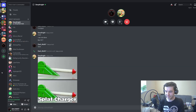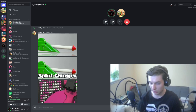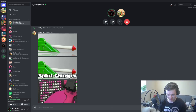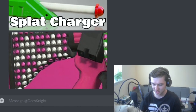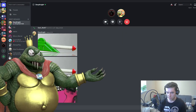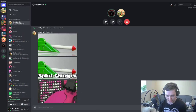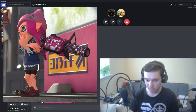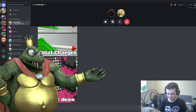This is probably going to be the easiest one. Moth, what weapon is this? That looks like the Gal, but I'm trying to think — is it the 96 or the 52? And is it a deco or not? I'm gonna say it's the 96. I can't tell if it's regular or not. Final answer: 96 Deco. You got the Deco part right at least. It was the 52 Gal.